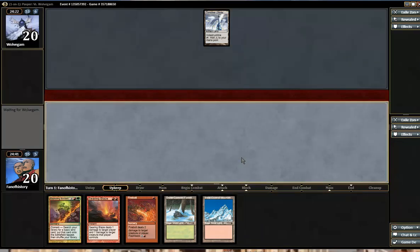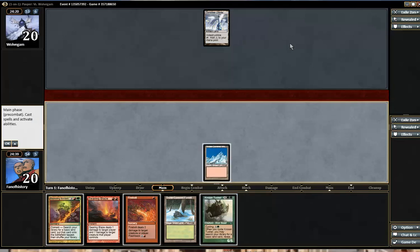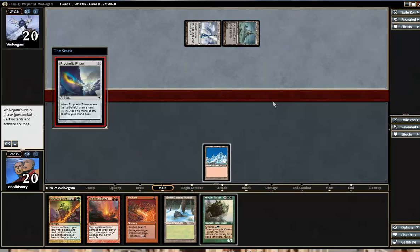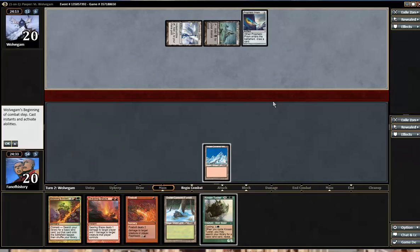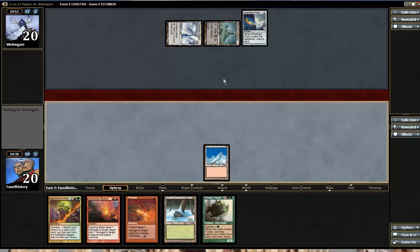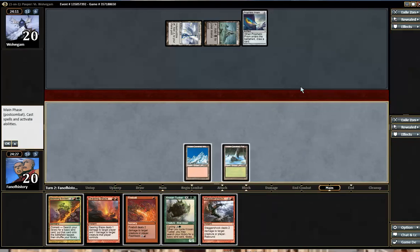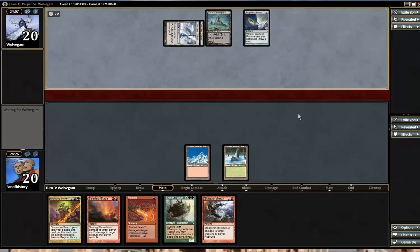Darksteel Citadel. If I can resolve that Tusker — or Cyclet, I mean — I'm a little bit happier. Prism. Land. No land. So it looks like we could get stuck on 2 mana. For an Affinity deck, very little is happening.